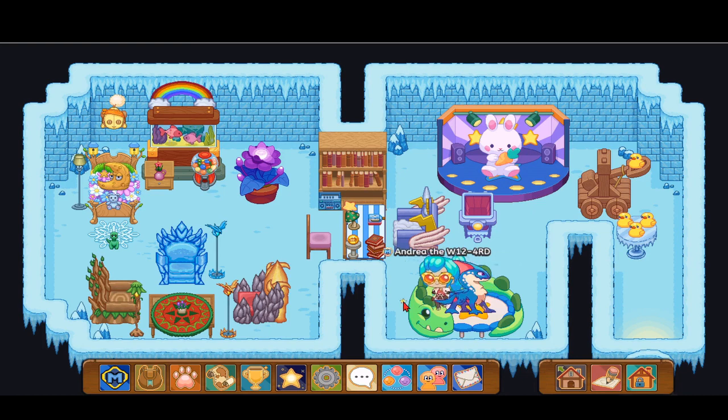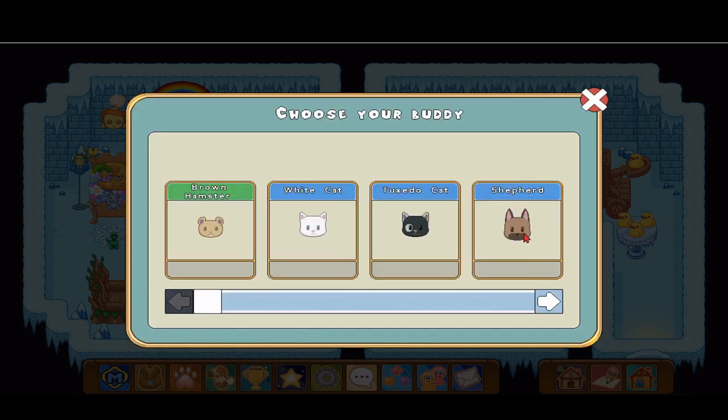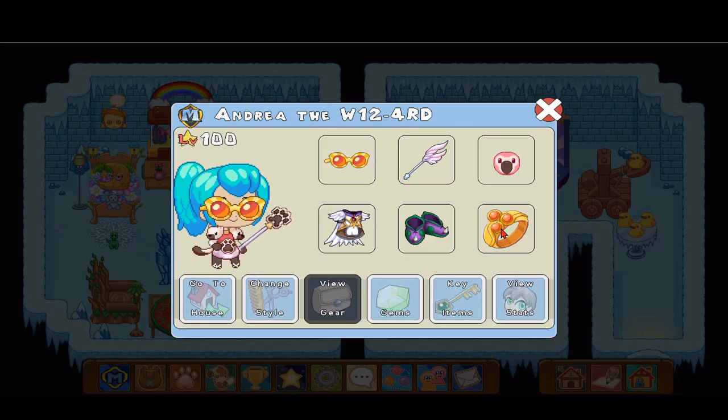Now it's time for the flamingo buddy! Let's go ahead and place that buddy. I love this flamingo — it lifts its wings and just runs after me with both legs. Let's look at the description.